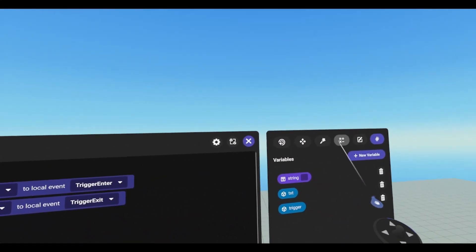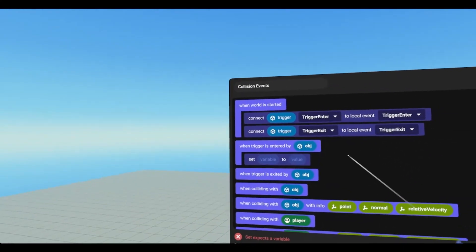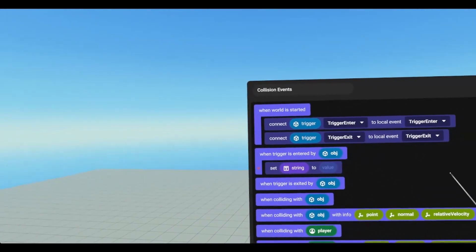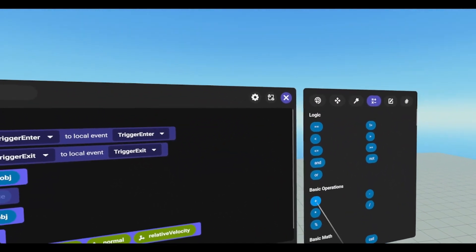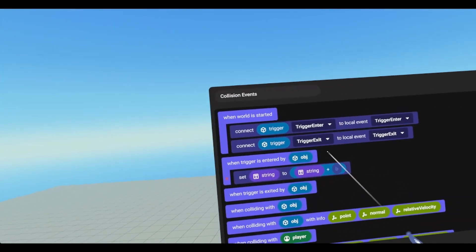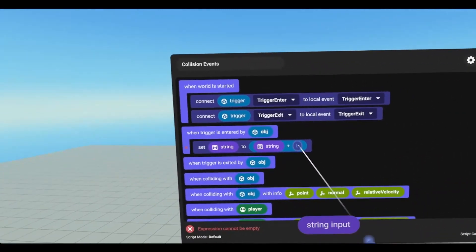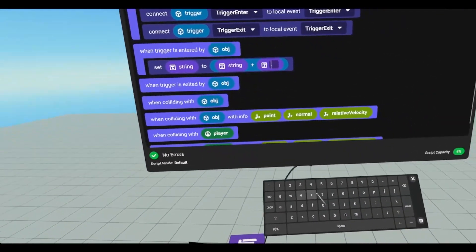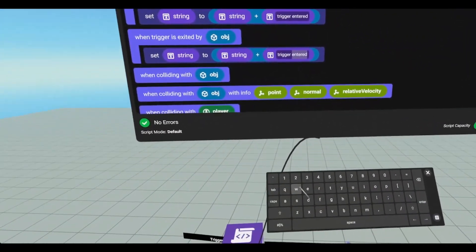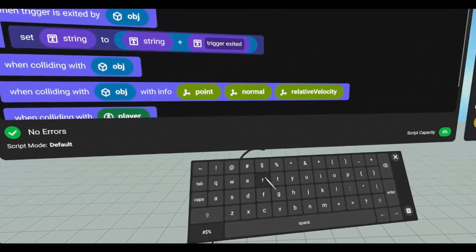So what we're going to do is we need to go to values and grab our set to. Go back to variables, grab our string, and we're going to set string to a value. We need to grab a plus sign, and we're going to set string to self plus. We're going to hand type some stuff in here, and it's going to say entered. And then we can do the same thing under trigger is exited, except we'll just change entered to exited. We do need to add a br at the end of these though, or they will just continue on the same line.